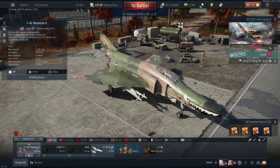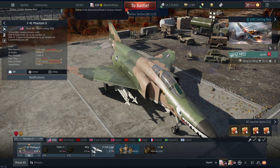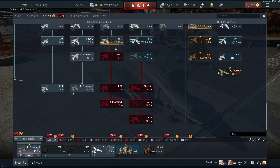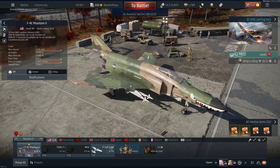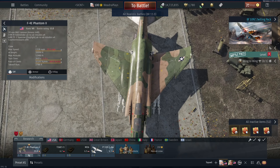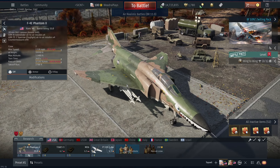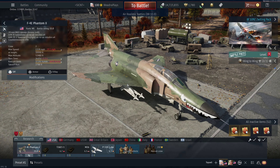What is up my dudes and welcome back to the channel. Today I have the F-4E Phantom 2, ranked 7, battle rating 11.0, American jet fighter aircraft. I decided I was going to take this thing out because it has a talisman, and with the F-14 being announced yesterday I have a ways to go before I get it, so I figured why not make a video.